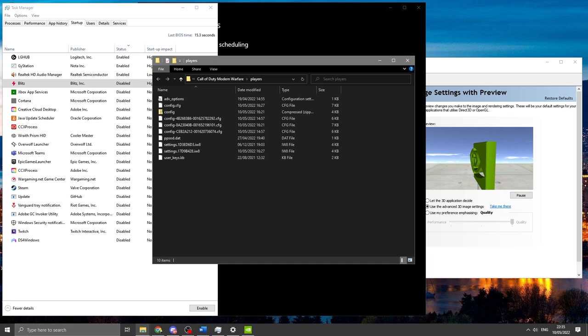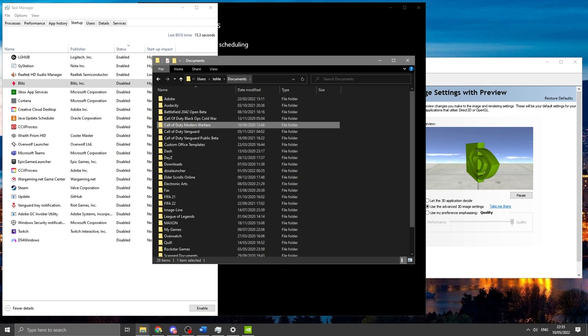Now that we've gone through in-game settings, there are things you can do on Windows and in Nvidia Control Panel to improve latency and smoothness. I'm going to start with a folder called 'Players'. You find it by going to your Users folder, then Documents, then the folder called 'Call of Duty Modern Warfare'. You'll likely know where this is — there are settings in here that are completely different to what you may have done before.